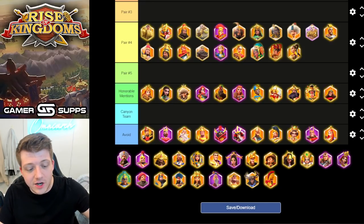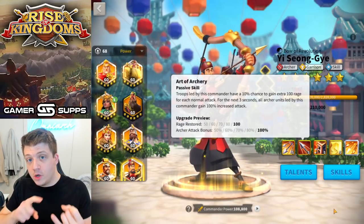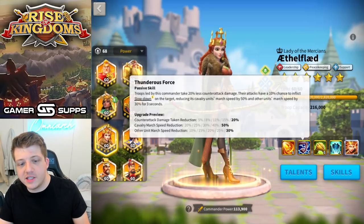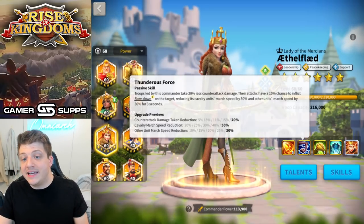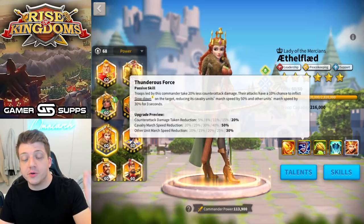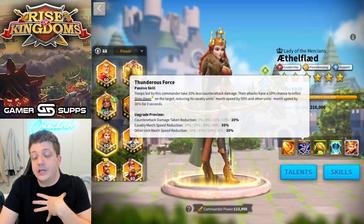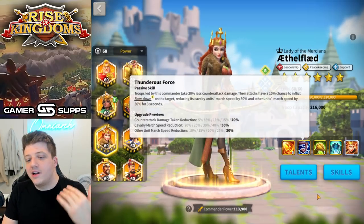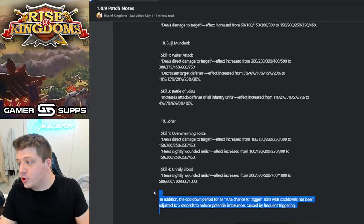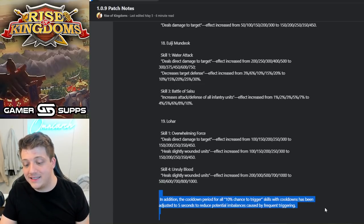Did you know that Isongye's second skill won't pop off while the effect is still active — or at least that's how it seems based on what customer support said and all the turns I tested? Take Ethelflaed for example: she has a 10% chance to inflict a slowdown lasting three seconds — can you inflict that slowdown again during the three-second period via Thunderous Force? If not, that's something I didn't know. Does this change the game? Not really, but it changes how we understand these skills.